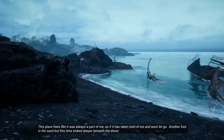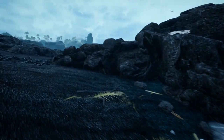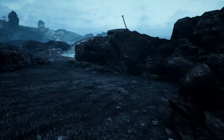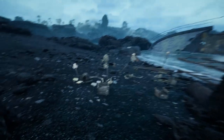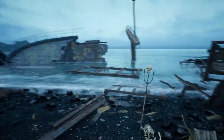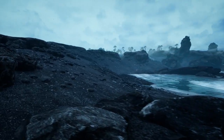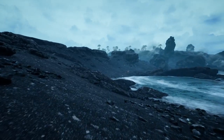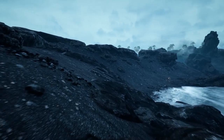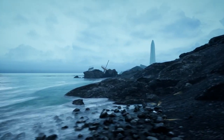"This place feels like it was always a part of me, as if it has taken hold of me and won't let go. Another foot in the sand, but this time sink deeper beneath the shore." What's going on over here? Oh, this is nice — more papers. Can only pick up one though. Read those later. Oh, this is nice. Bird eggs? Let's see if we can get to the boat and get out of here. Looks like there were two ways to go — I wonder what would have happened if I went the other way. Is there two endings? Maybe? Did the other way lead to the Kool-Aid? Don't drink the Kool-Aid, kids.